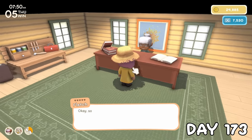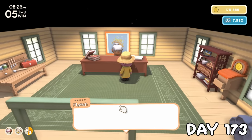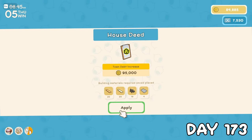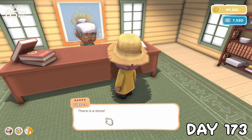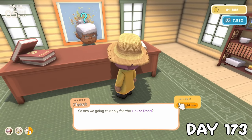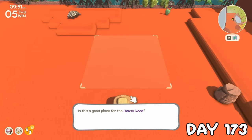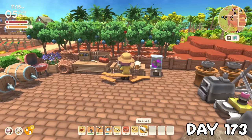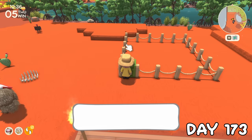I picked up the first deed, then paid it off immediately, meaning I could pick up another. I did this again to get the third house deed too, but left this debt because slowly over time other villagers would donate so that when you go to pay it off, the amount should actually be lower. I put the first two by the big field, then the third I set up as like a pool house. Aside from some planks, I had all the materials, so it didn't take me long to get each house's stuff done.